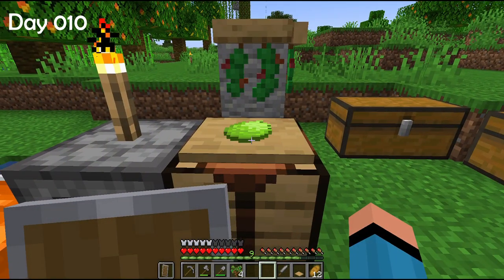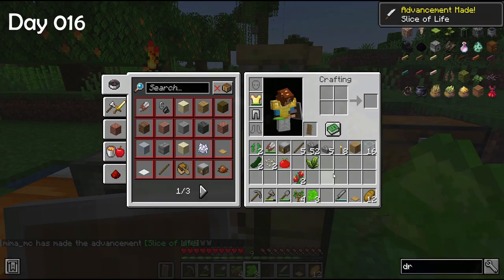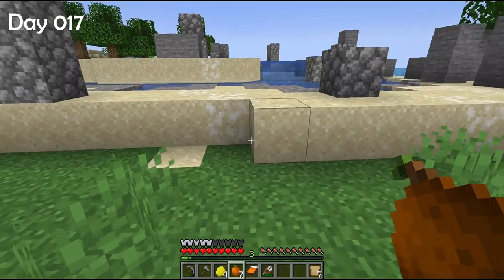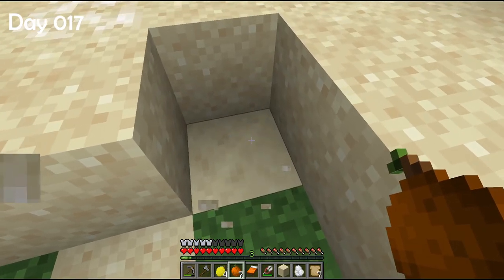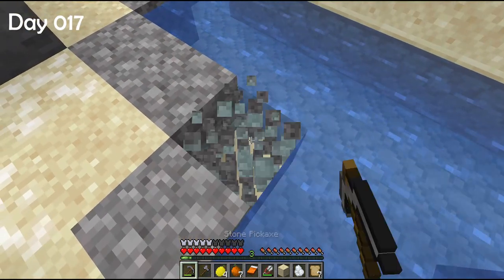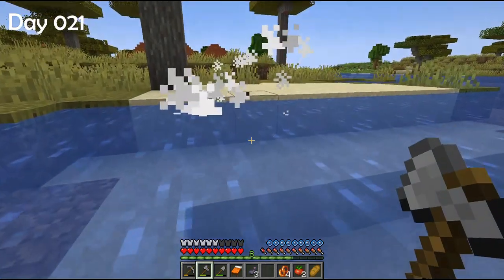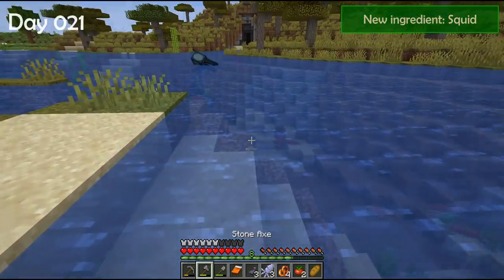Coffee beans! And there's a salt rock — you get it by digging salty sand. This pond is fantastic. Oh, just a pink squid. I guess fried calamari will soon be on my menu.